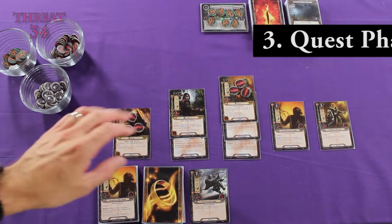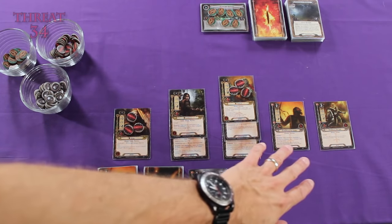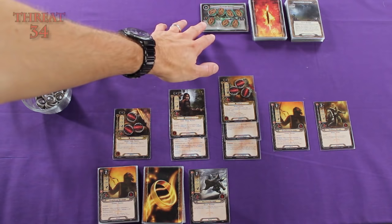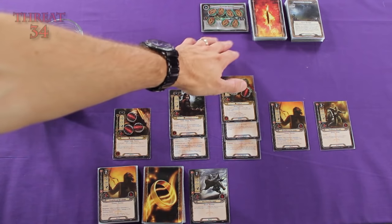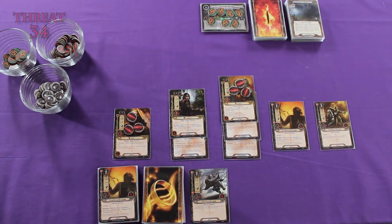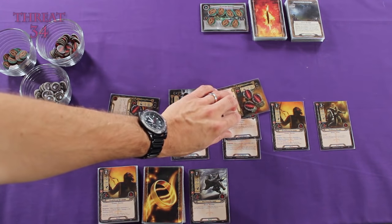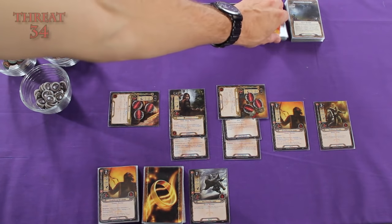Now it's the questing phase. Under normal circumstances I would be tempted to commit all three of my heroes to the quest, because I have enough allies that I could probably block and still attack during this turn. But here's the thing — I only need one more progress token on my quest deck. And unlike when you have more progress tokens than required on an active location, when you have extra tokens to put on the quest deck cards, those extra tokens are wasted. You don't get to put them on the next quest card after you remove the current one. So in this case, I'm just going to stick to our usual plan of committing Thalen and Gimli to the quest, giving us a combined willpower strength of three. And now we have to add an encounter card to the staging area.